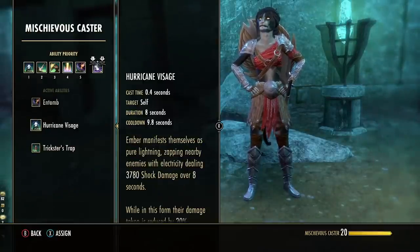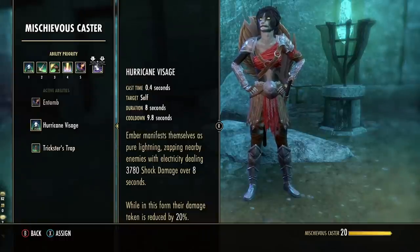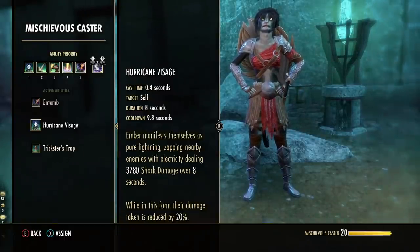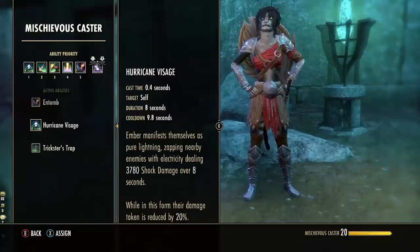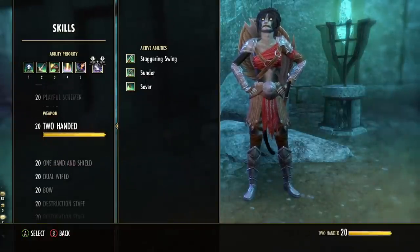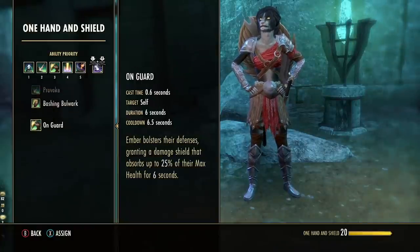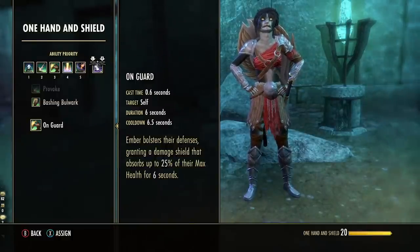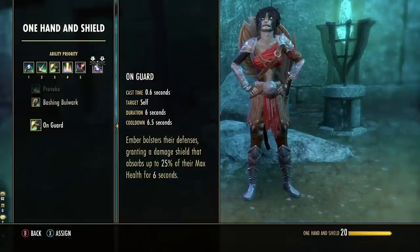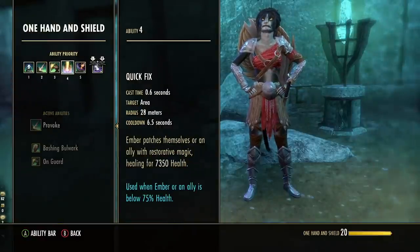Starting with skills, a very powerful buff called Hurricane Visage does AoE shock damage but also reduces her damage taken by 20%, which is massive for a tank setup. With the Quickened trait, it has about a 10-second cooldown, which is not bad. Then we have Provoke from the one-handed shield skill line — you'll want this especially when fighting bosses to make sure Ember holds aggro. One more from that skill line is On Guard, a damage shield that absorbs up to 25% of her max health with a very quick cooldown — very important for survival against harder bosses.